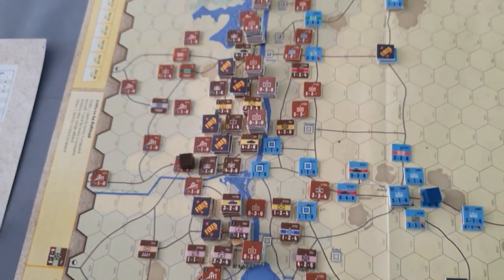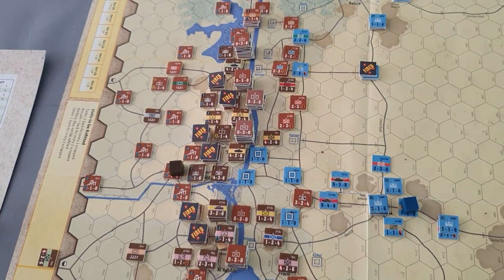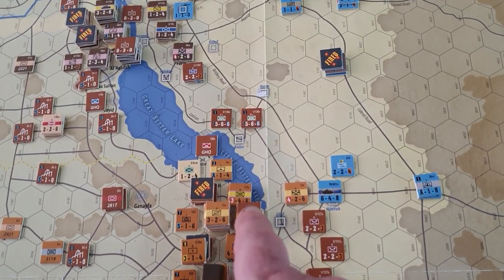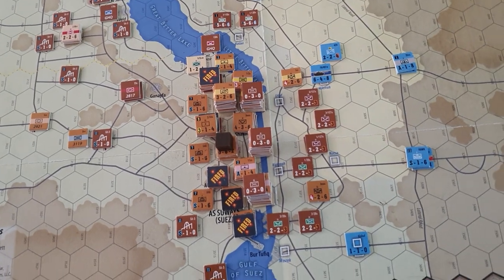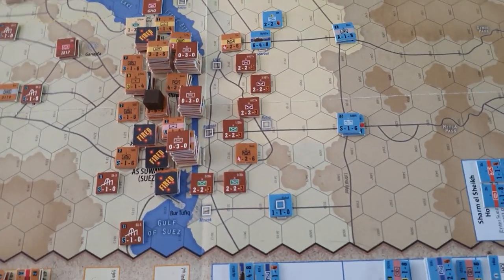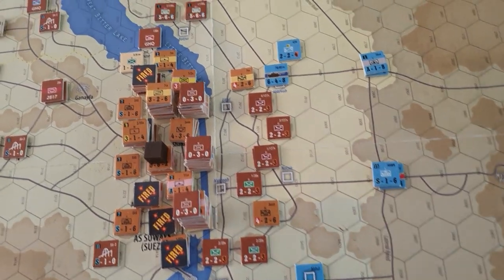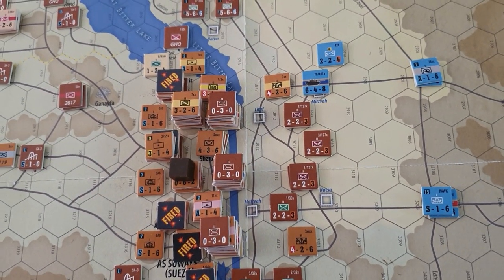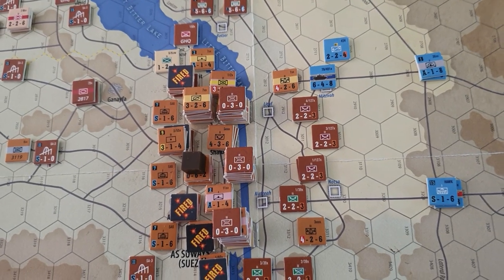There's a fair amount of units across but no great strength and no armor. On the next turn, these bridges will be in place and they'll have a four-battalion capacity to move stuff across. Even then, brigades are going to have to be broken down to get them across the canal and reform on the other side.